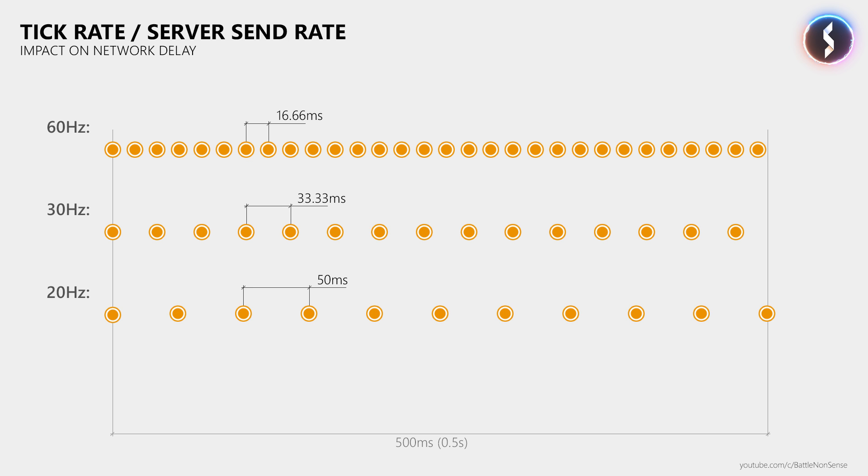While 20Hz is not exactly great for a first-person shooter, it is a big improvement from what we had before the network and server enhancements, where the server would only send 8 updates per second — meaning 125ms between two updates. PUBG players are still suffering from this, as Bluehole has not merged the Unreal Engine 4.19 changes yet.